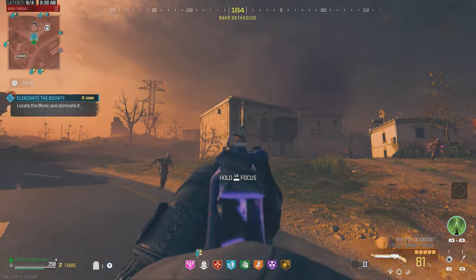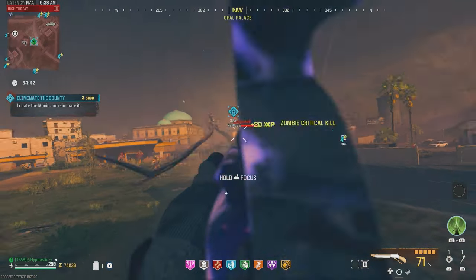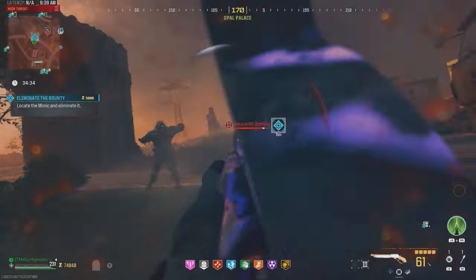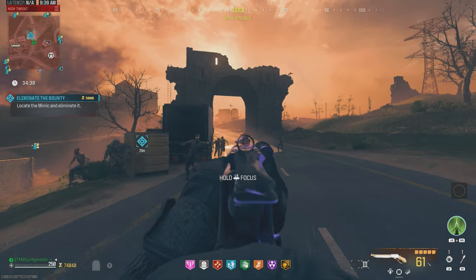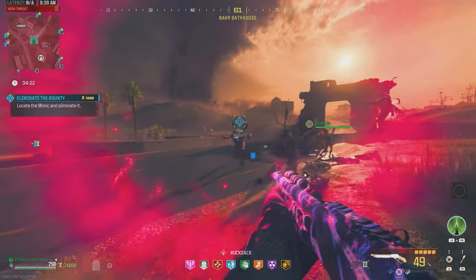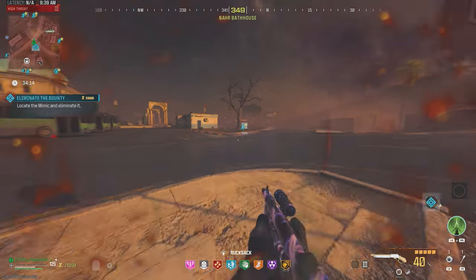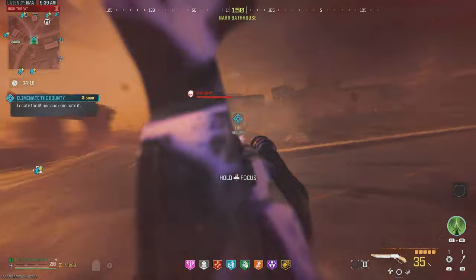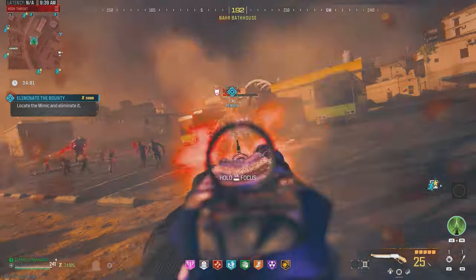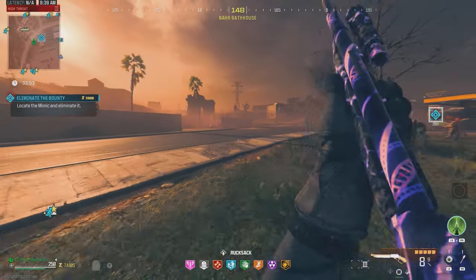We're gonna struggle in the Dark Aether. I always like the challenge though. Let's keep hitting those shots on the mimic. We have to get some distance. This thing is not it, boys — not it at all. Mimic's about halfway dead. That was a rock — I was already thinking we got a zombie spawn. I'm not trying to go down again. He's got about a quarter of his health bar left. Seems like Deadshot is kind of bugged with this thing too.